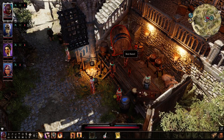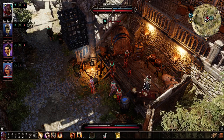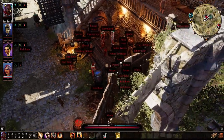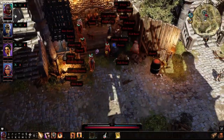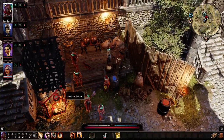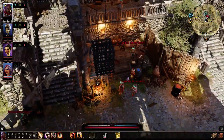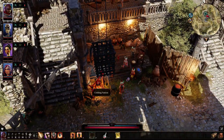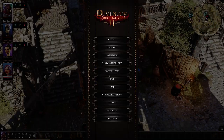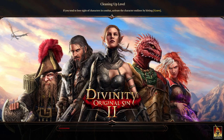Next we're going to talk to Camp Boss Griff himself, and I'll bet he's going to have some kind of quest for us. I didn't mean to piss him off by using his cooking station — I don't want to reduce my rep with him. He's an important character.